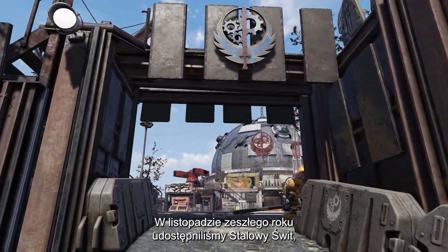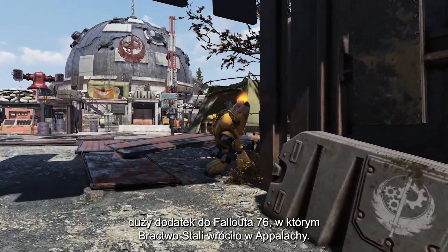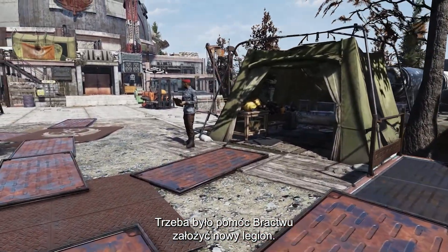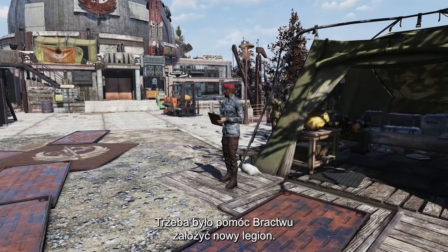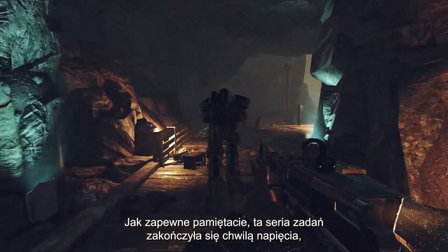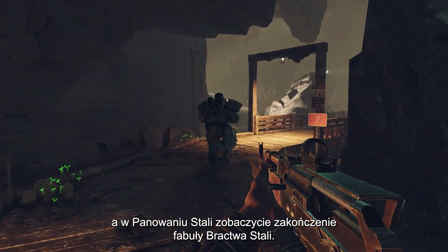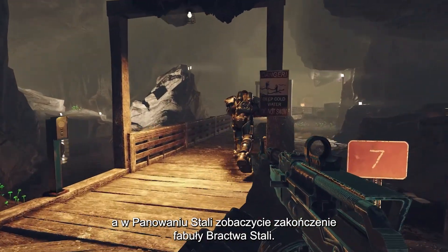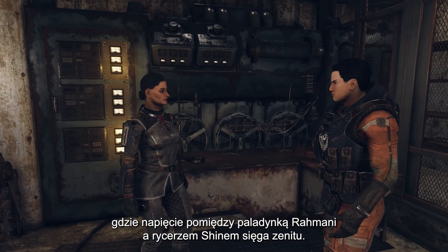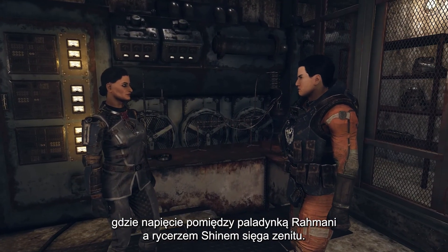November of last year marked the release of Steel Dawn, a major expansion to Fallout 76 which reintroduced the Brotherhood of Steel to Appalachia, involving you in helping them establish a new chapter. The quest line ended on a cliffhanger, and Steel Rain sees the conclusion of this Brotherhood of Steel story, with you returning to Fort Atlas as tensions between Paladin Romani and Knight Shin reach an all-time high.